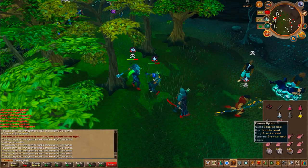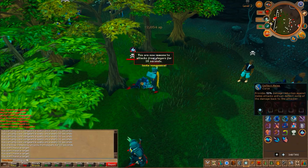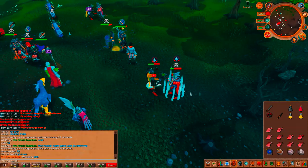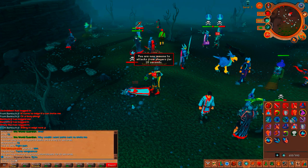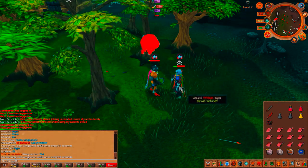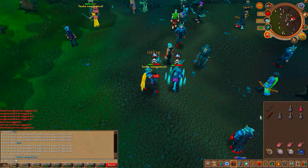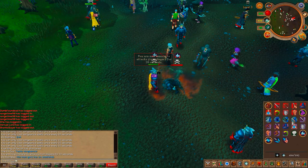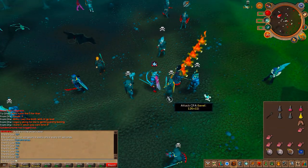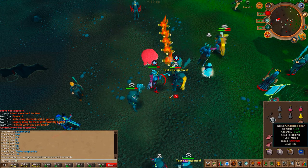And at number 1, you could probably guess it — we have the Vengeance spell. Vengeance requires completion of the Lunar Diplomacy quest as well as level 94 magic. You can use it every 30 seconds and it deflects 75% of the damage the person fighting you hits back at them. It is absolutely phenomenal for killing people — you can even get people to kill themselves with it. Almost every kill anyone gets in the wilderness is because of this spell. You can stack like 700-800 damage in a single game tick with it.